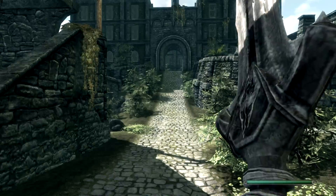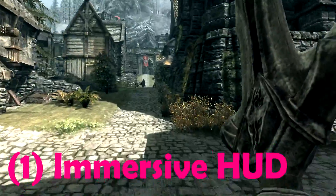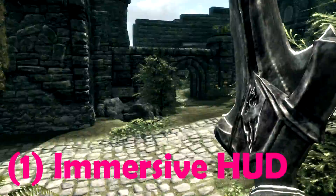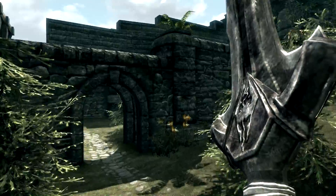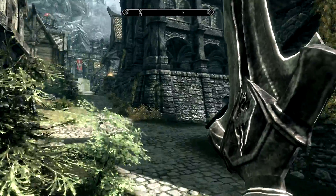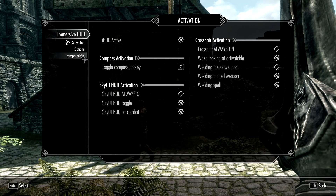The first one I'm going to talk about is Immersive HUD. The Immersive HUD mod allows you to enable and disable the HUD — that's the graphical user interface or heads-up display — as you please. When you use the mod you can turn it on and off by pressing the X key. This can all be configured in SkyUI under the mod configuration menu under the options of Immersive HUD.